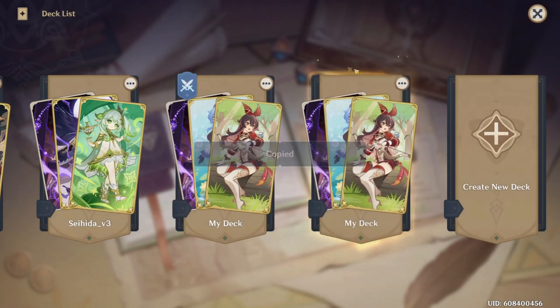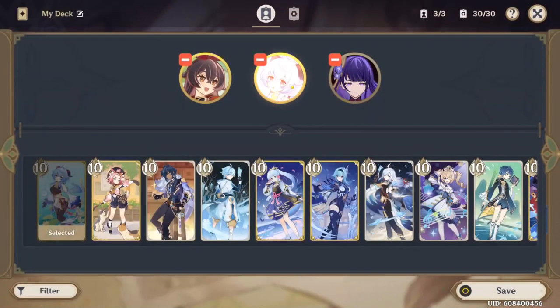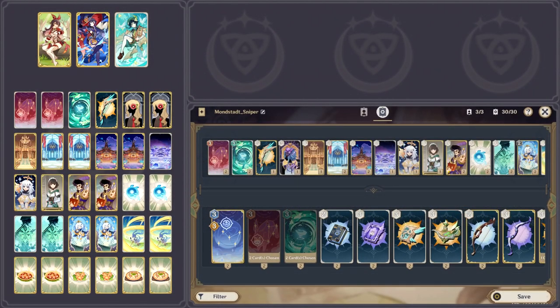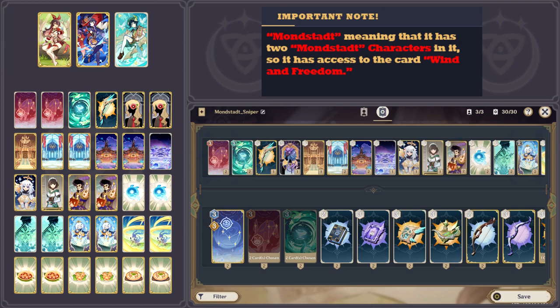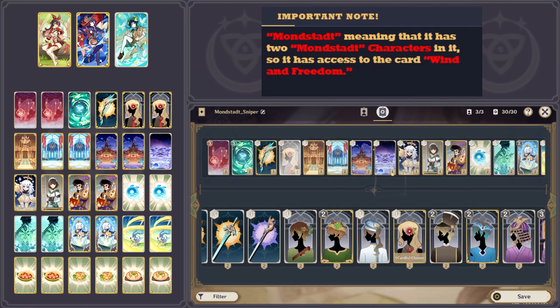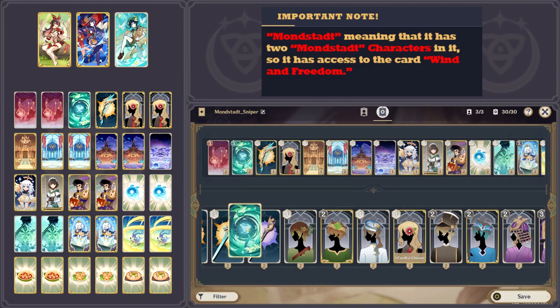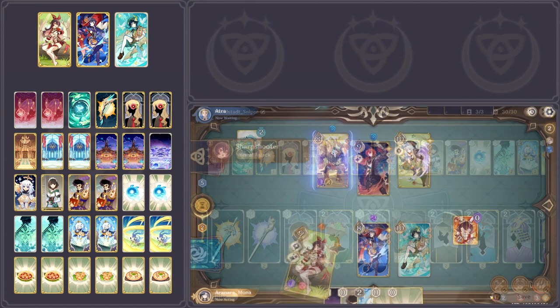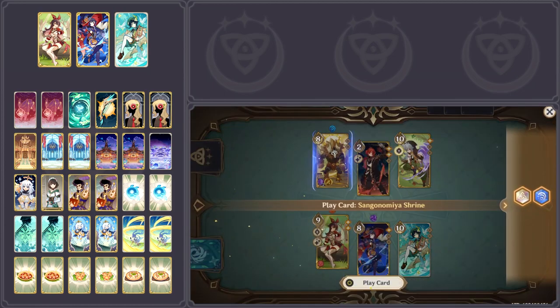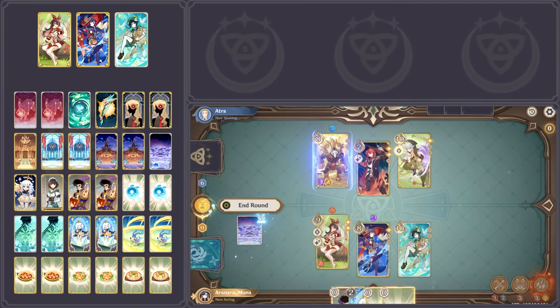It was obvious that the win condition had to change — bursts weren't going to be consistent enough to carry an entire match against a real player. Eventually, after changing out Ganyu and Raiden for Mona and Venti, the deck became a Mondstadt normal attacking deck. With Mona in the deck, there wasn't as much of a need for quick swap cards, so most of those could be replaced with Wind and Freedom, and the burst and energy related cards were replaced with normal attack buffing cards. The combination of Gambler's Earrings and Wind and Freedom synergize well to set up one-turn kill combos, and Sangonomia Shrine helps address some of the earlier healing issues.